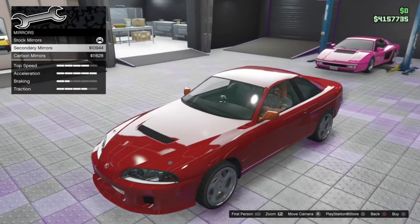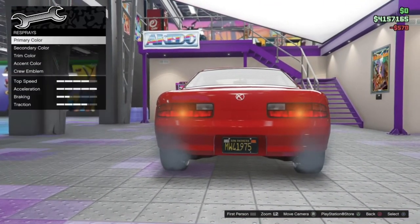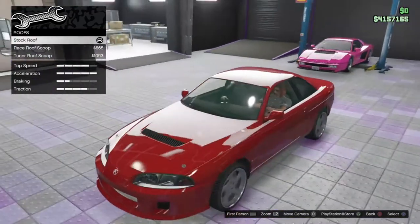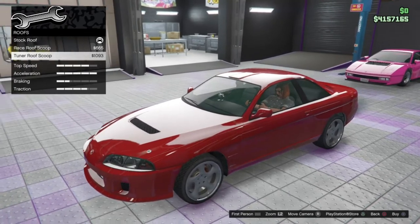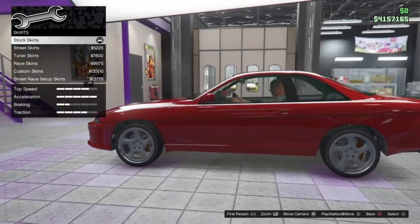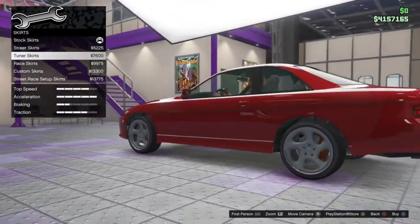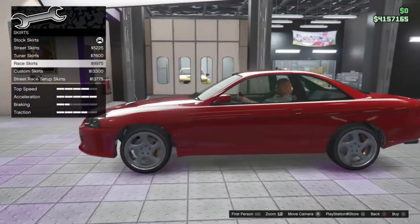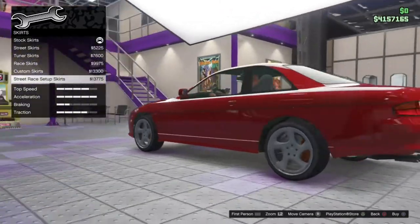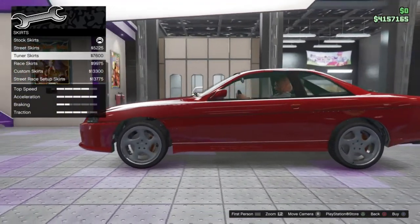Mirror options — we've got stock, secondary, or carbon. Just going to leave those stock. Plate options — we'll go ahead and set that to black. Re-spray we'll come back to at the end, but you do get a primary, secondary, trim, and accent colour, which is nice. Roof options: we've got the stock roof, a race roof scoop, and a tuner roof scoop — going to leave that off actually. Skirt options: we've got stock, the street — just adds an extra little lip, looks nice — the tuner skirt, not too crazy, the race skirt, the custom skirt, and the street race setup skirt. Some very nice skirt options, they're not too big and don't look too crazy. I think we're going to go with the tuner skirt — looks very good.